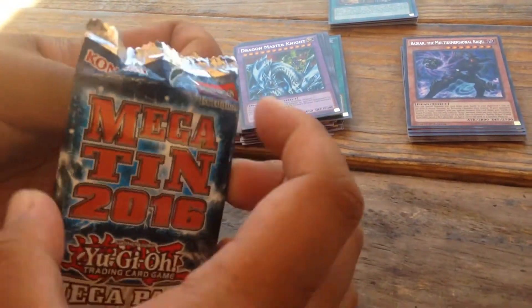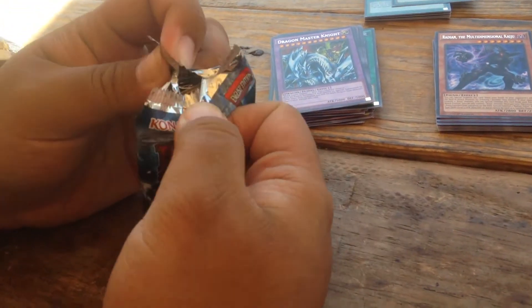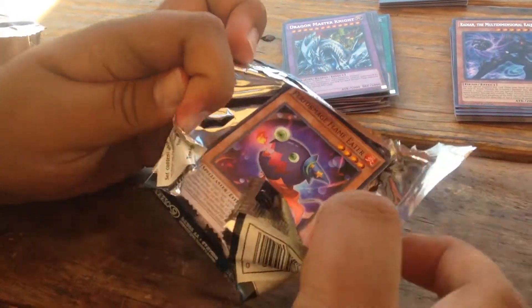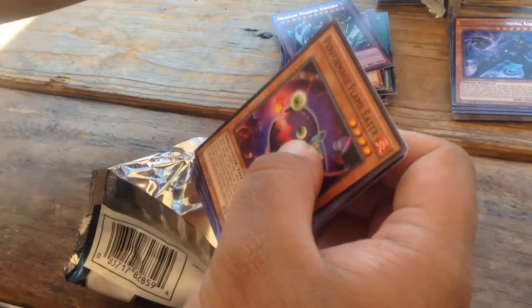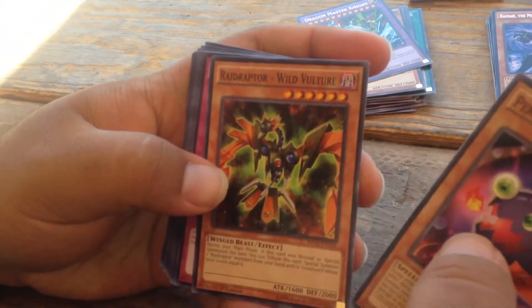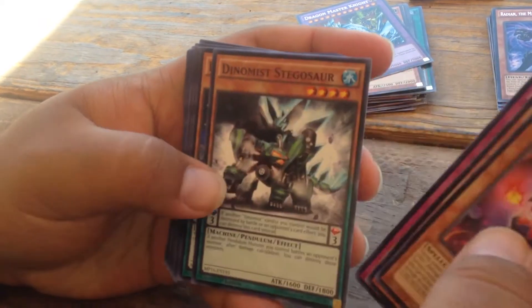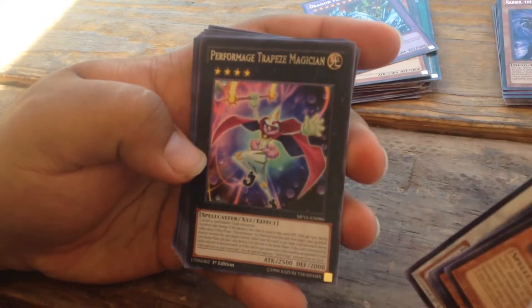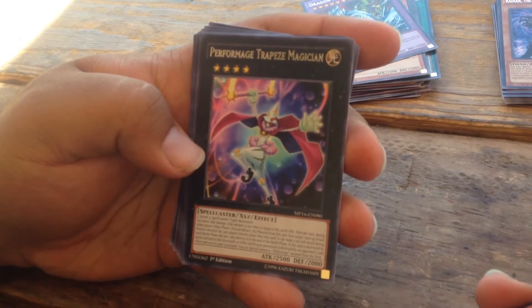Whoa, last pack. Can I get something cool? Like, really cool. Flame Eater, Wild Vulture, Shiranui, Performapal Pendulum Sorcerer, Trapeze — oh, that's cool. I've never had one of these. Actually, I've always needed one.